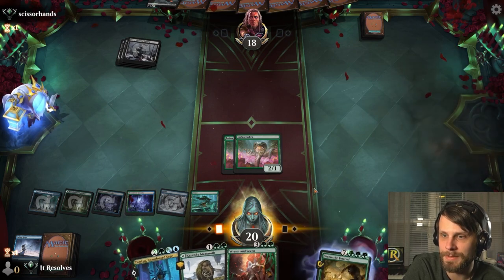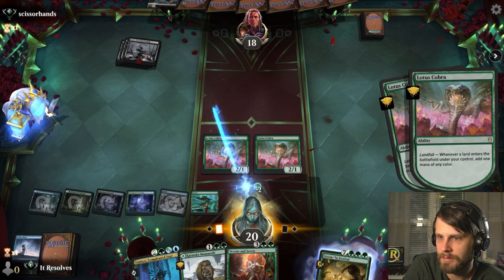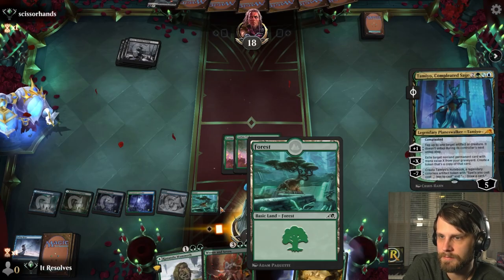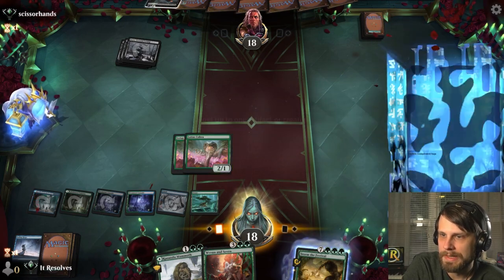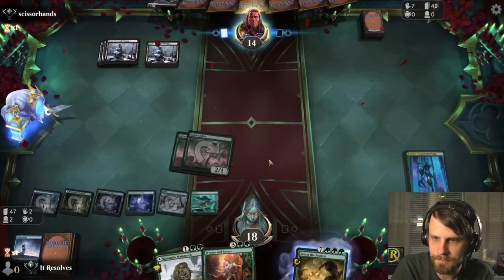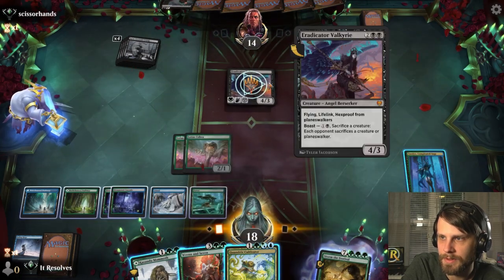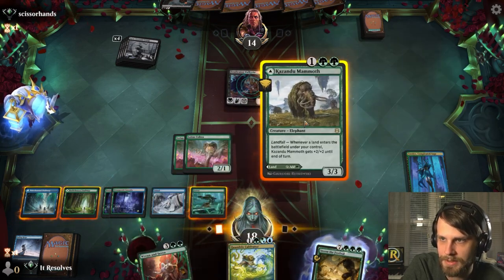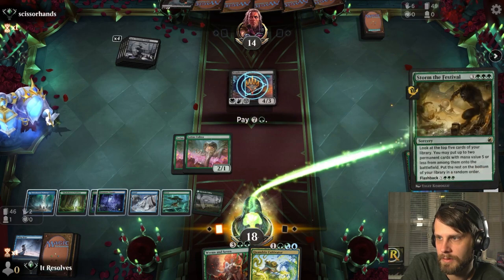I think we actually just pick up the two lands here, which gives us enough mana to kind of go crazy. We get two green, two blue. I'm gonna go ahead and Tamio here — we're not under a lot of pressure. We really didn't even have to do that, but it doesn't really matter. We actually have more than enough mana. We could have just played it straight, but it doesn't matter. Can we Storm again next turn? I think we can. That's really scary. It's got hexproof from planeswalkers, so we can't actually do too much about that.